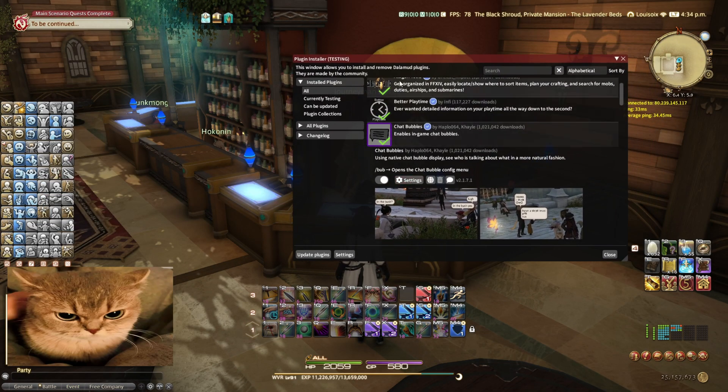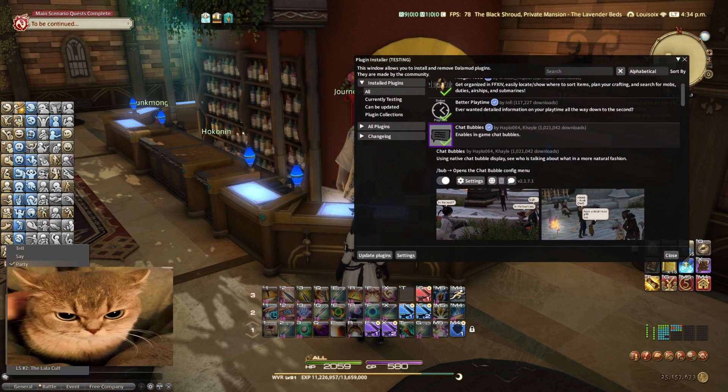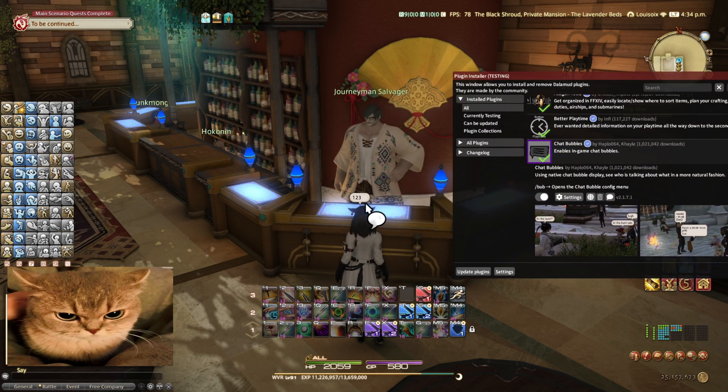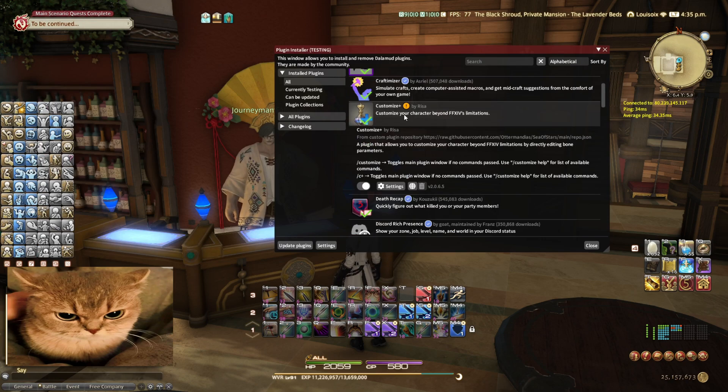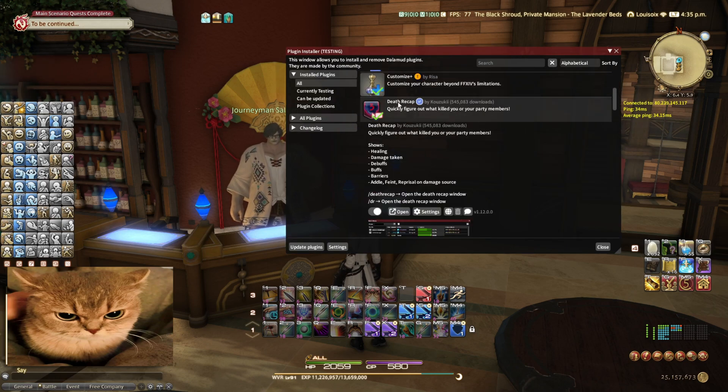Chat Bubbles — this is one I mentioned in my last video. If you say anything in say chat, there's a little speech bubble above your head. Extremely helpful when you're in large cities trying to chat with people. Customize+ — this is modding stuff, I never really use it much, I got it just to see what other players use. For the Mare mod that I mentioned in my previous video. Death Recap — a quick way to understand what damage killed you or your party. Pretty good when raiding to figure out the exact skill that killed everyone.